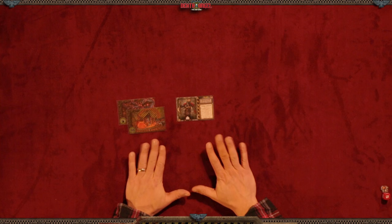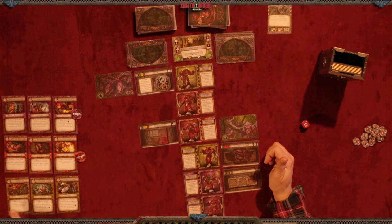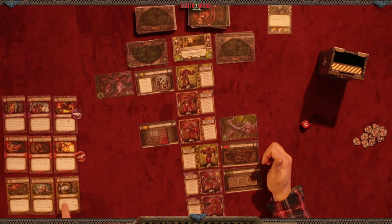First is the Choose Actions phase. The way action cards work is you just choose one action per team — you cannot use them consecutively. Every action card is the same: these are all Attack, these are all Support, and these are all Move and Activate. So every team can do the same thing.